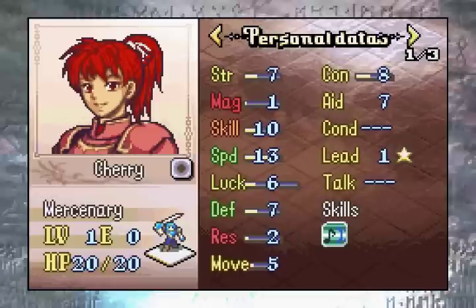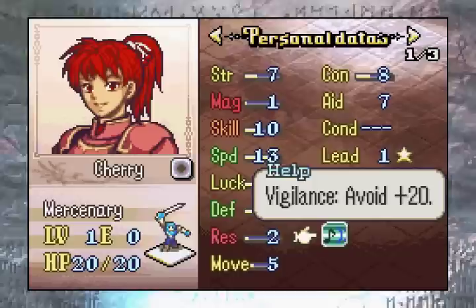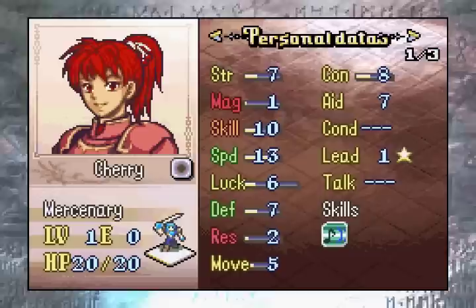First up, we got the main character and the Eirika replacement, Cherry. Cherry is a mercenary, and she starts out with pretty decent bases. She has one skill, and that is Vigilance, which grants her 20% extra avoid. It's not a very good skill, but it does ensure that Cherry is incredibly hard to hit. She can reach a point in the game where no enemies will be able to hit her at all, which is why the developers started putting special enemies with Swordslayer in the game just to defeat Cherry.